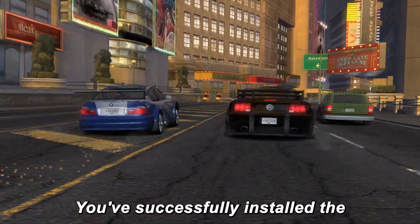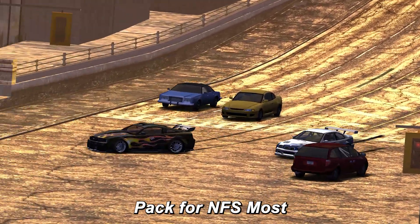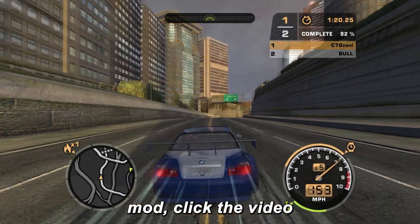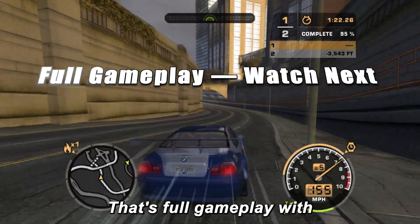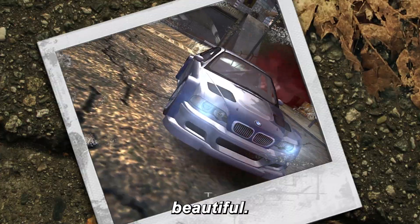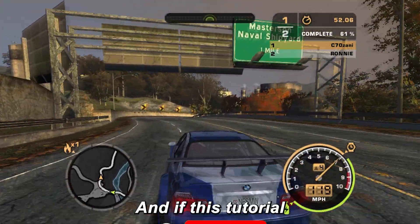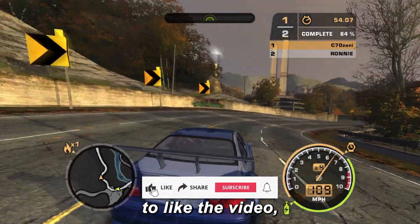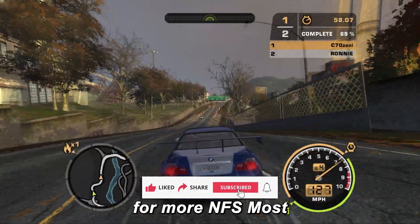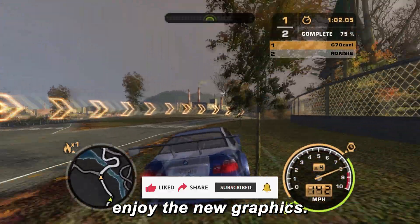That's it — you've successfully installed the Xbox 360 Stuff mod pack for NFS Most Wanted in 2025. If you love this mod, click the video on your screen — that's full gameplay with this mod running at max quality. Trust me, it looks beautiful. If you face any issue, drop a comment — I reply to everyone. If this tutorial helped you, like the video, share it with your NFS friends, and subscribe for more NFS Most Wanted tutorials. Thanks for watching, and enjoy the new graphics.